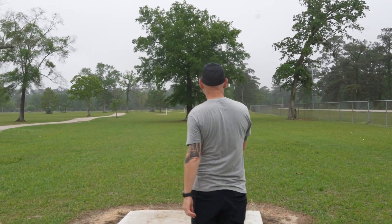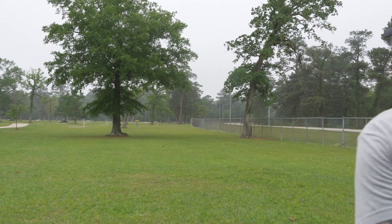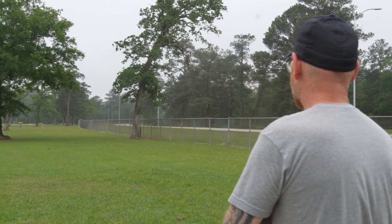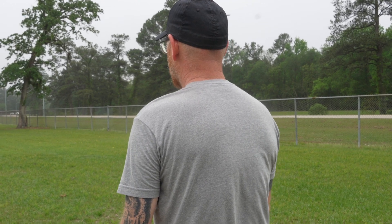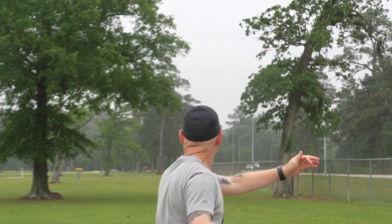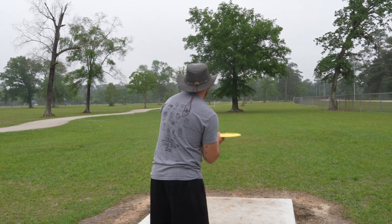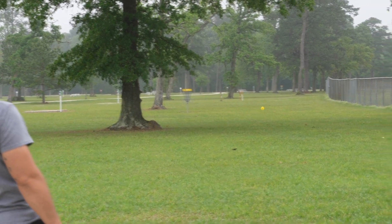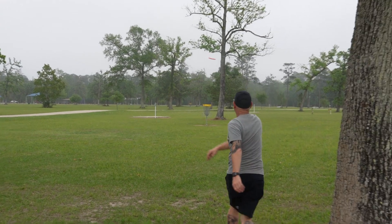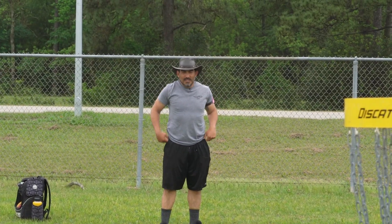Hole 13 — 249 feet, not very far, it's right there. I should probably go forehand because I'm a master at it now. Instead I'm going to throw this tight hyzer line with the Fusion Orbit EMAC Judge that you can pick up during the Glass Blown Open. And here's why you should — because you shank them. That looks like it should be going OB and it doesn't. That forehand line is looking cleaner and cleaner right now. Should have gone forehand. It's short again. I'll take that. That was a good run. Just nose up. 420 feet, just dead straight — par four. Let's get it.